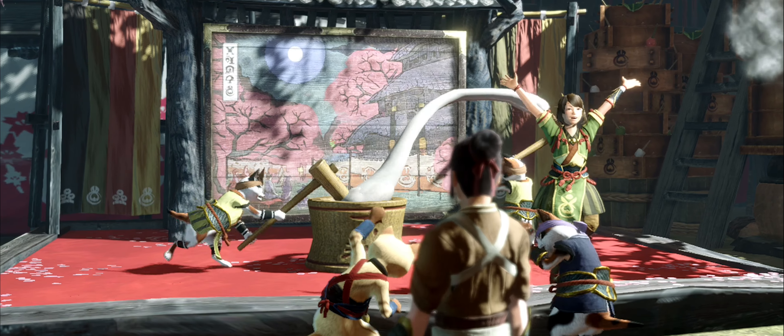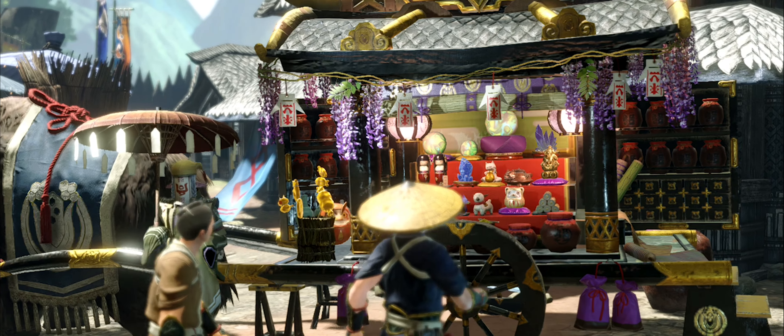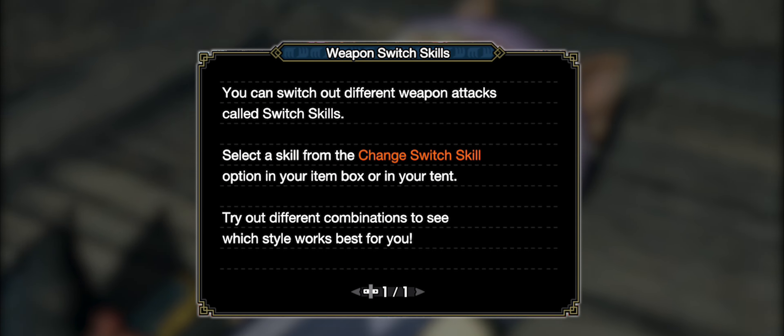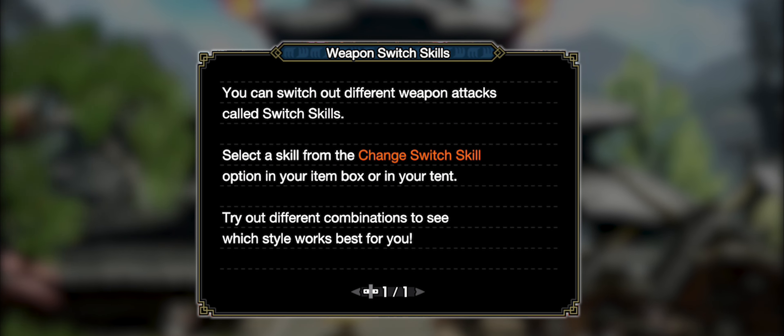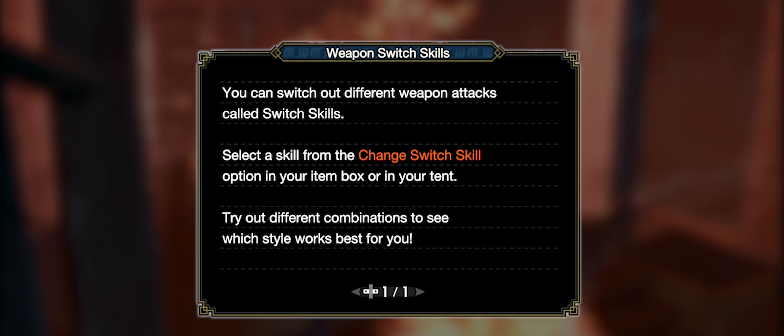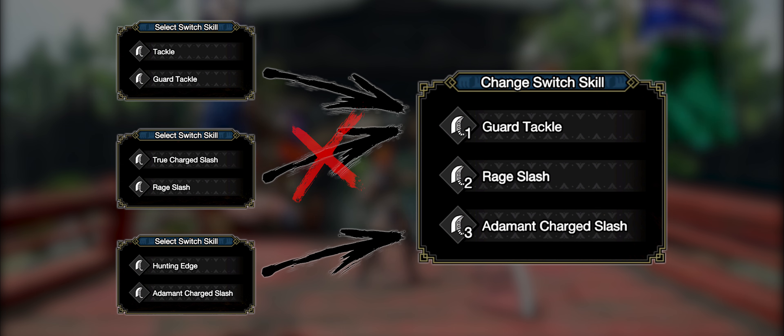If you didn't know already, one of the many new additions in Monster Hunter Rise are the Switch Skills. Switch Skills are swappable moves for each weapon, allowing different playstyles and approaches to combat. Each weapon type has a total of six Switch Skills, divided in three sets of two moves. That means you can only switch between two moves of each set — it's not possible to change one move of one set with another one from a different set.